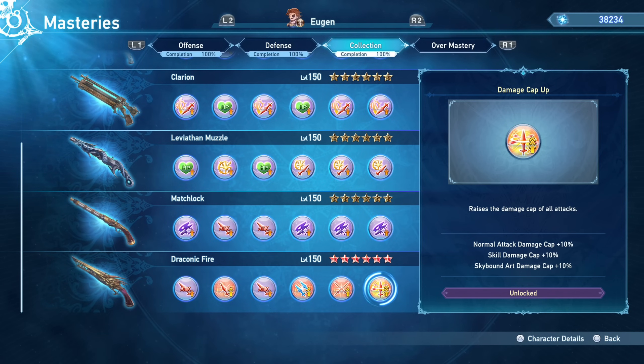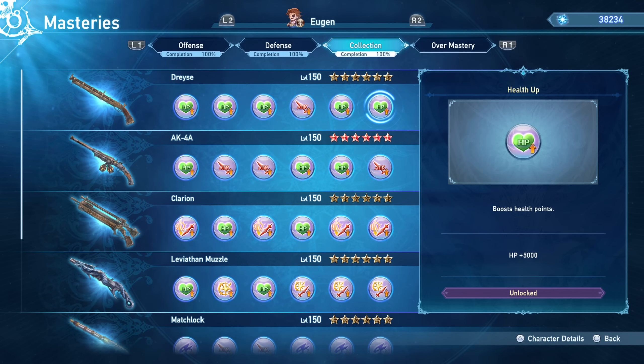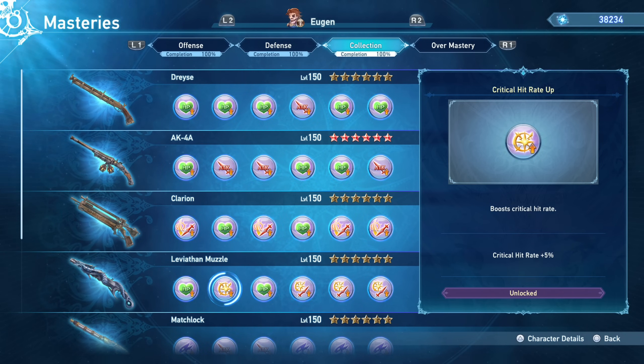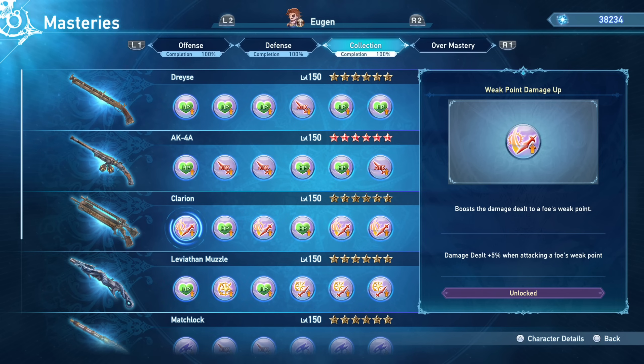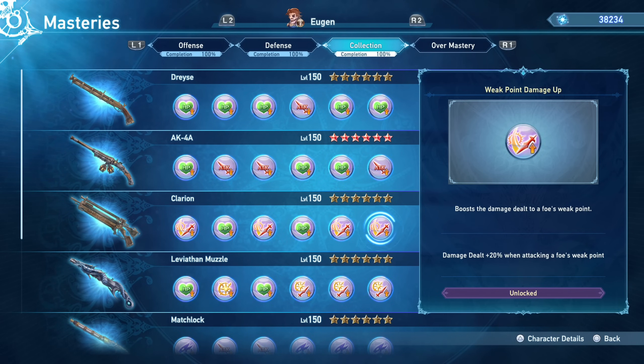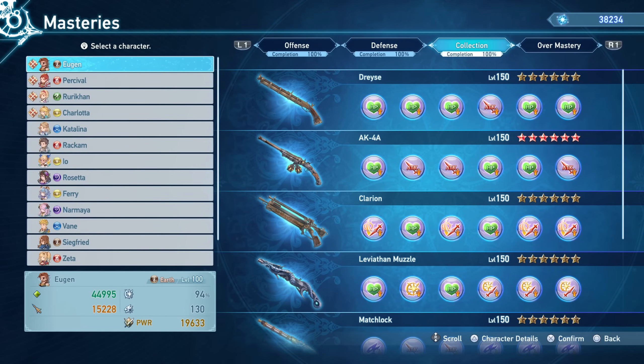Eventually you'll want to unlock all weapons to get all mastery nodes, which benefit you passively regardless of what weapon you have equipped. In terms of your final weapon, it should be the Draconic Fire — the Terminus weapon — because it has the most damage cap and incredible damage mechanics. It's just a beast of a weapon. When it comes to Eugen, this is the best weapon. It removes a ton of damage cap, which is fantastic because you'll be hitting that damage cap so often with Eugen it's absolutely disgusting. My weapon priority recommendation: craft Clarion and level it all the way, Dryzee second for HP, then Leviathan Muzzle for critical damage.